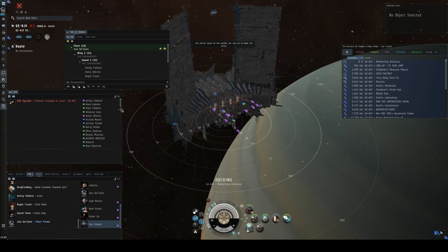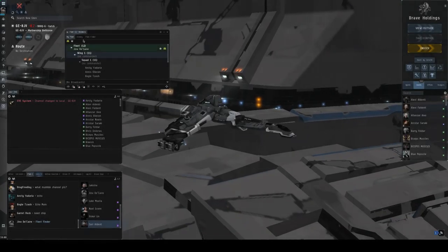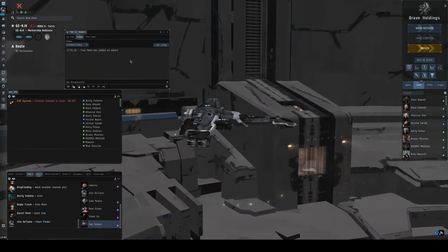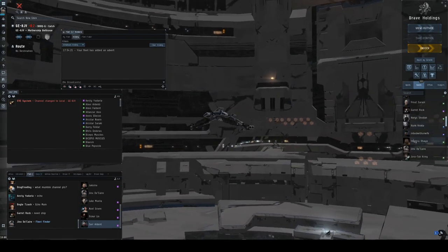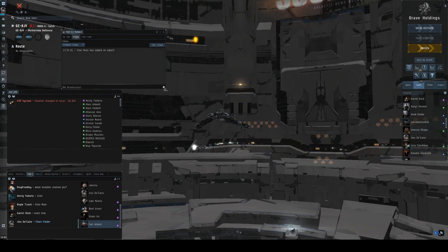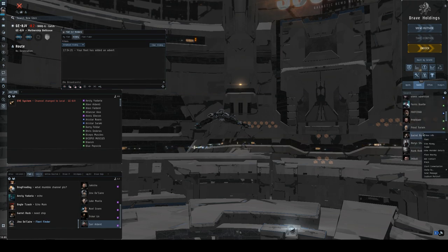Once you have the fleet window open, go to the History tab — that's where all the broadcasts the FC or fleet commander will give are shown. You want to have this window up the entire fleet. In the lower right-hand corner there's a pair of chevrons; make sure that's up so you can see the broadcasts. These buttons broadcast for shield and armor if you need to be repaired.